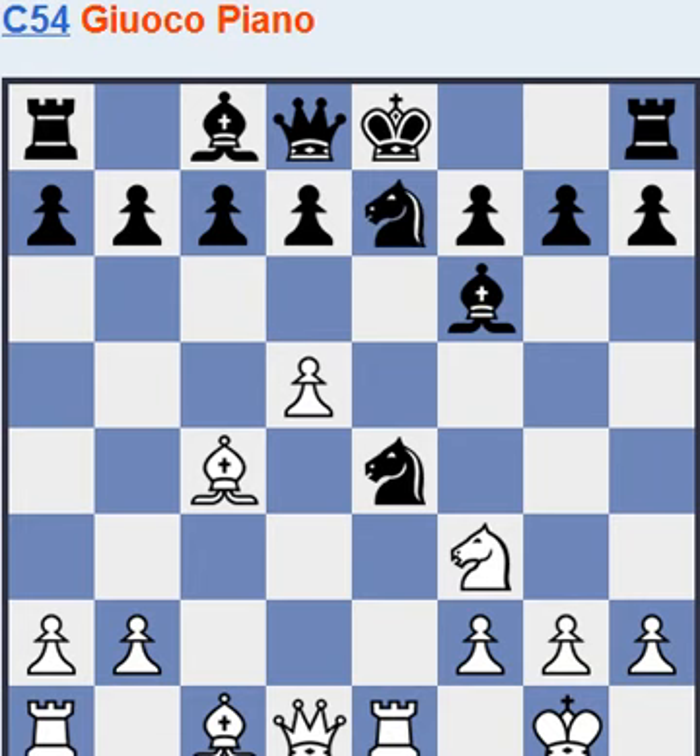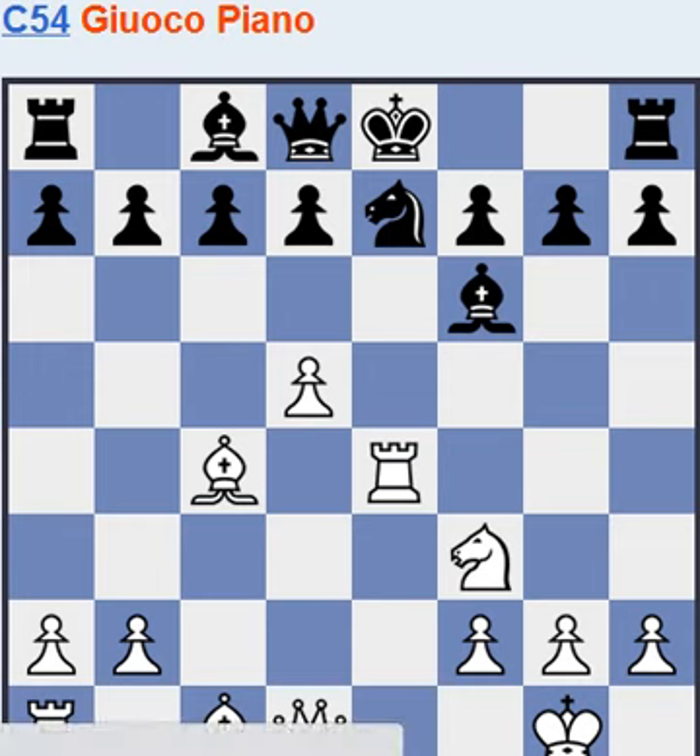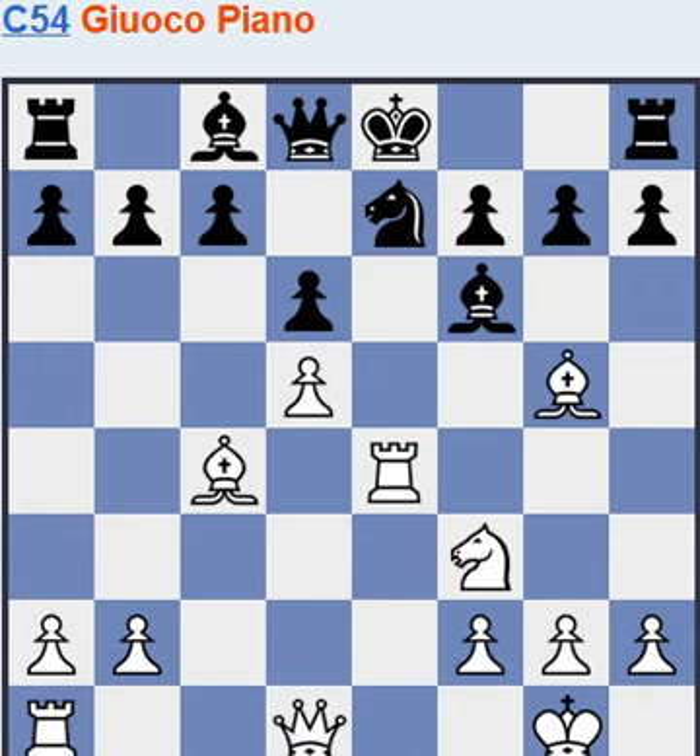Here black chooses to save this knight, and his position is a little bit cramped. Also, this rook might be awkward. So d6, bishop g5, developing another piece, and almost forcing black to exchange one of the pieces he's developed.